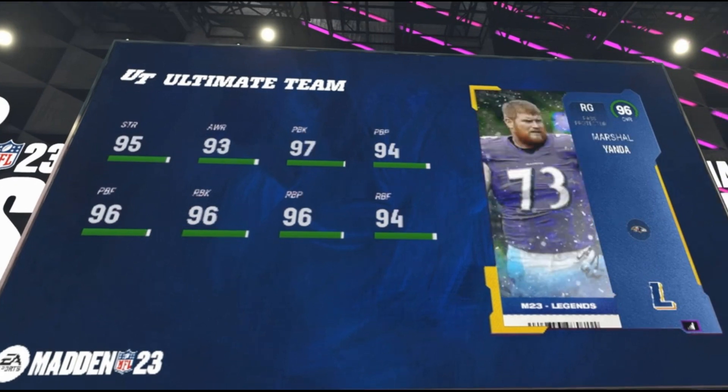Next up we've got the Marshall Yanda 96 overall card. He's got 95 strength, 93 awareness, 97 pass block, 94 pass block power, 96 pass block finesse, 96 run block, and 96 run block power with 94 run block finesse. He is a pass protector archetype.